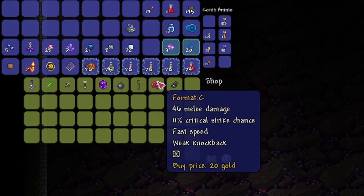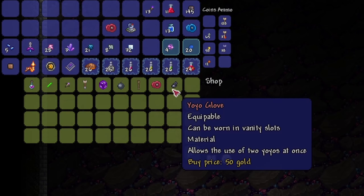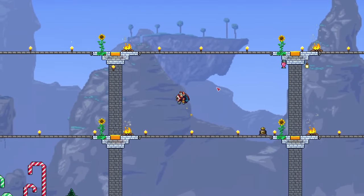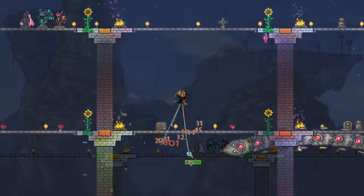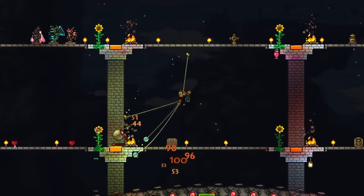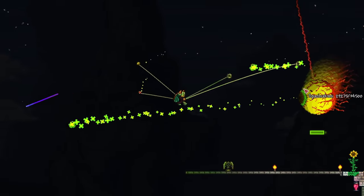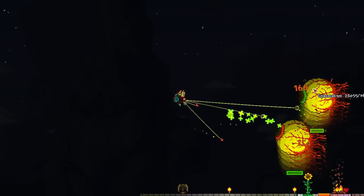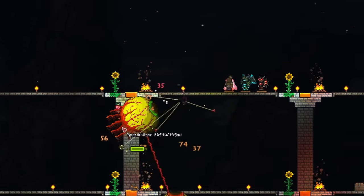If you want, you could also pick up the 2 possible skeleton merchant yo-yos — they're comparable to the Amarok. It's also about time to take down the 3 mechanical bosses. Make sure you have a nice arena and a decent pair of wings. You can do so in any order you like. Just use the Amarok or skeleton merchant yo-yos and whatever armor you can get your hands on. Hard mode ore armors are pretty good, but I don't think you need to go for titanium tier, all things considered.